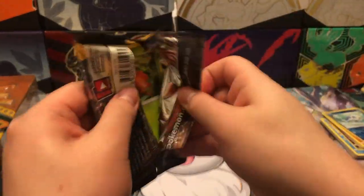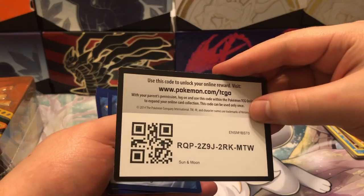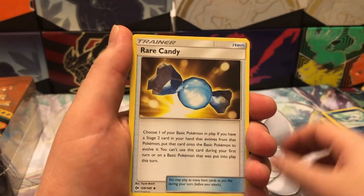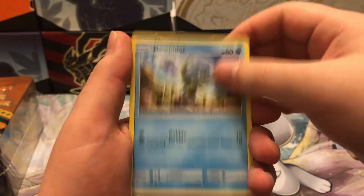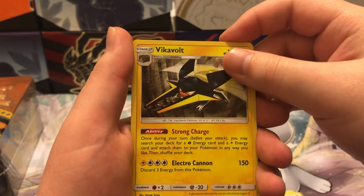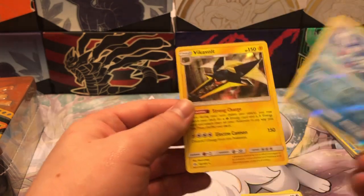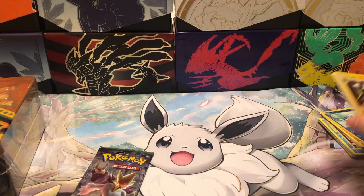We'll go ahead and open the Sun and Moon Base pack. Code card. Water Energy, Spinda, Araquinid, Rare Candy, Paris, Lillipop, Bound Sweet, Dewpiter, Marini, Brion, Vycavolt — and that is a Vycavolt Holo. This one is a reverse, actually, with a really nice reverse pattern. But it's still nothing I would particularly want.